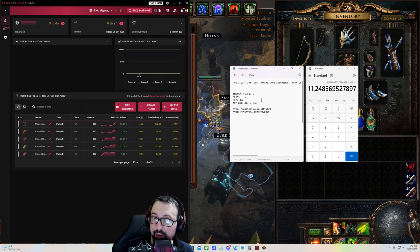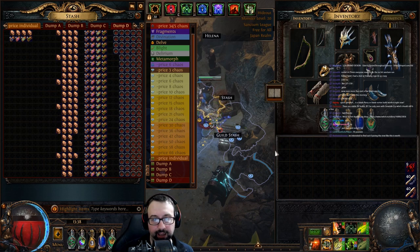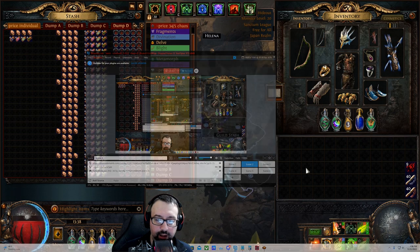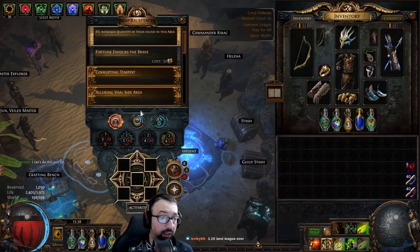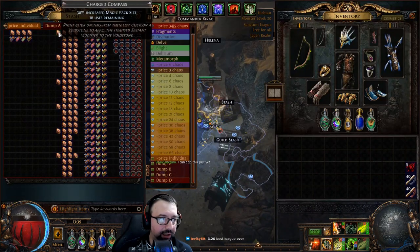Maybe we're going to have to run Eater of Worlds altars at some point if the ratio just keeps going out of control. I think this is going to be a nice little case study - a very simple comparison with a nice sample size. A hundred maps of just absolute baseline strategy where you're self-sustaining and not investing hardly anything, and then upscaling it just a hair - just adding some compasses, being intelligent about the compasses, being intelligent about how you're rolling the maps. If you recall, last video I made was around 5 divines an hour. I think this is pretty clearly going to be more.